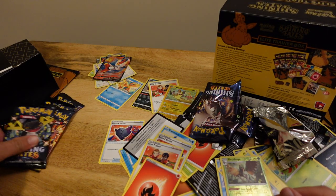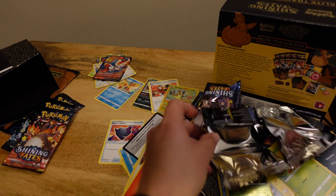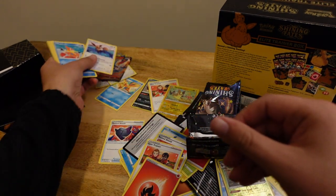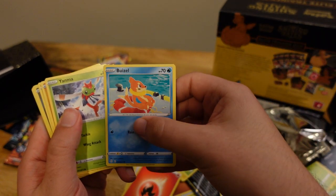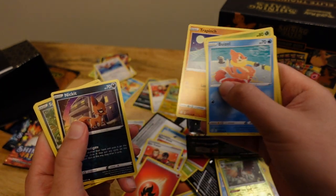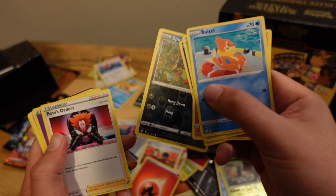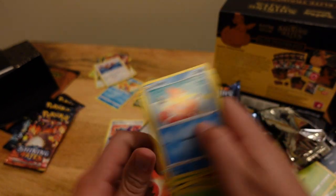Next pack — I'm just going to open from behind the camera and then just show it to you as the front opens up. So here we go — Eevee, cool. Put that in the Eevee pile. Waisel, Yanma — I can't pronounce that. It's a hollow Spin Arc. Trainer, Boss Orders, energy. So nothing really in that pack, let's go to the next one.